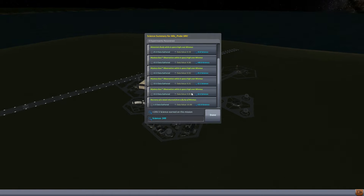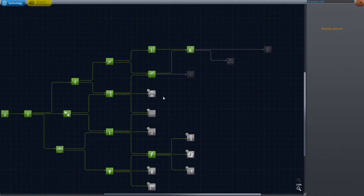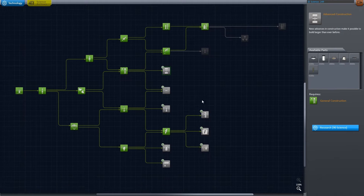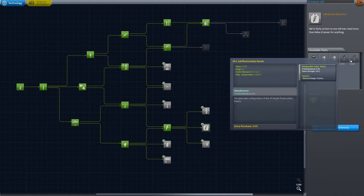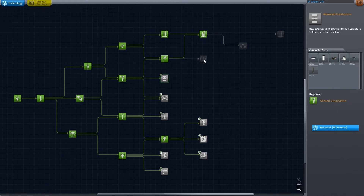Now we're up to 249 science, which is very, very good. We need to pick up some of the things I said we would pick up, but we're kind of in a weird spot. Do we need the solar panels? No, we don't need those yet. Let's look through these to make sure I'm not missing anything I actually need.